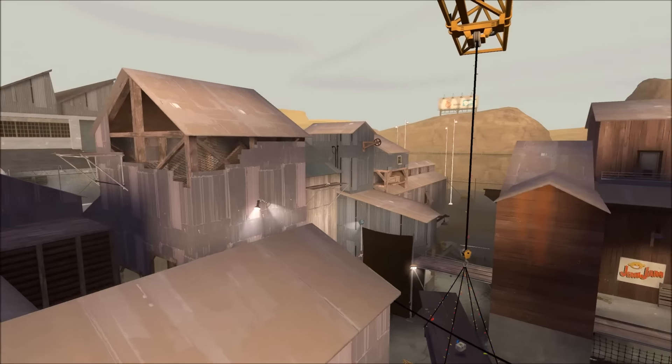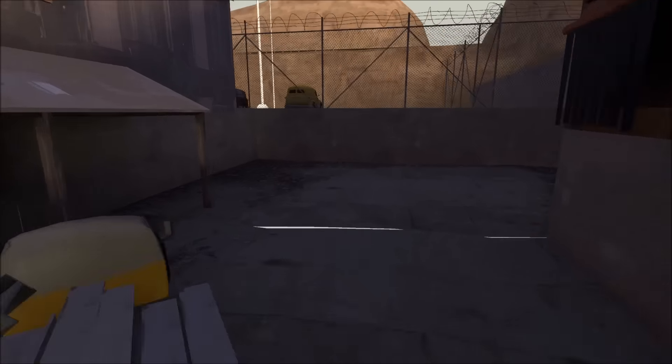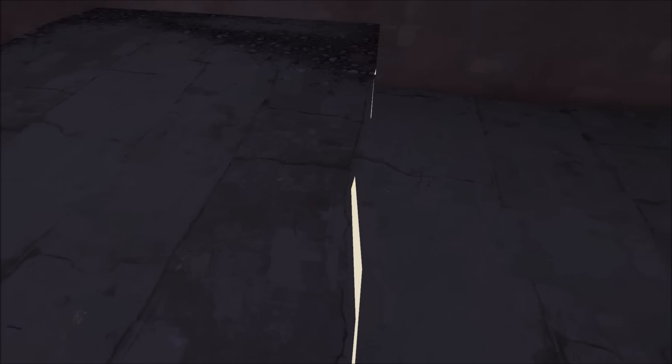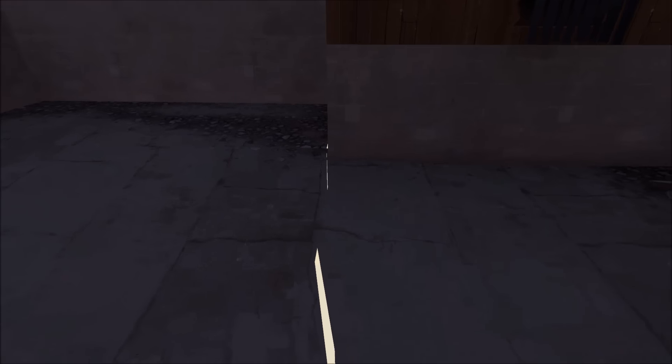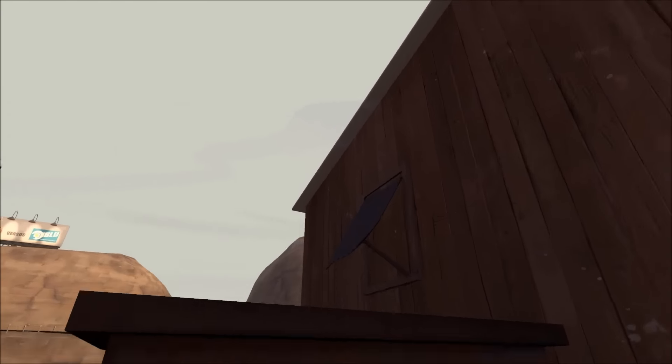How about something even more noticeable? Down here — during regular gameplay, you'd normally be able to see this area really, really easily. A gigantic crack in the floor. This is probably due to two displacement brushes not lining up correctly. This crack also exists on the other side as well.